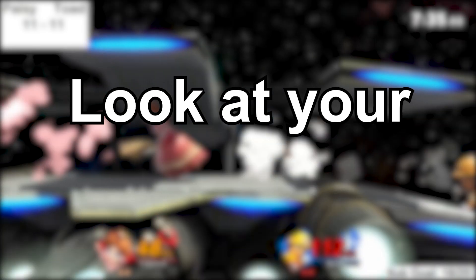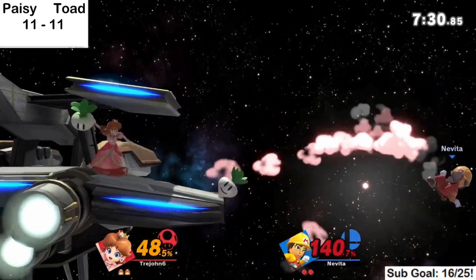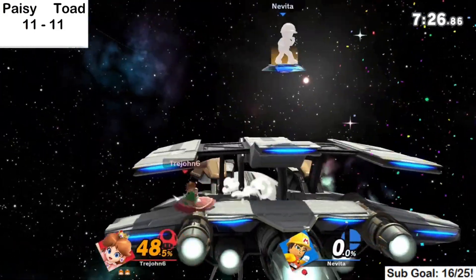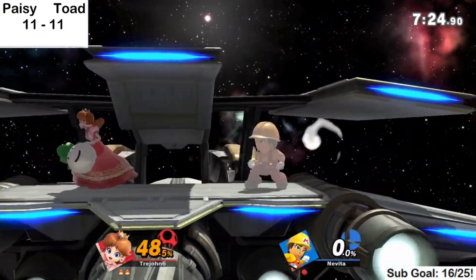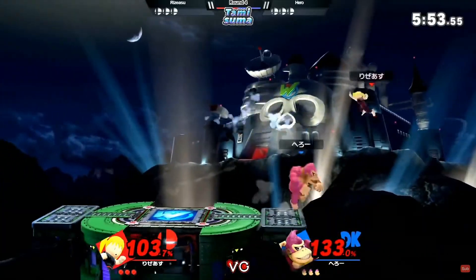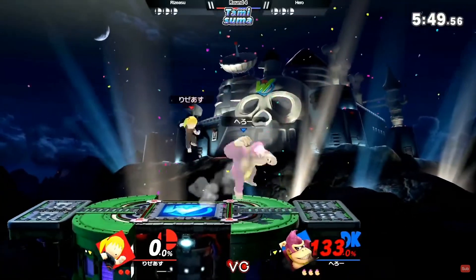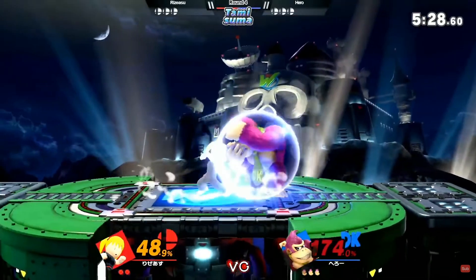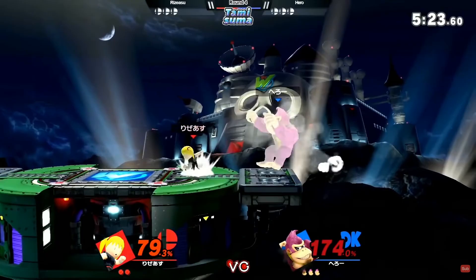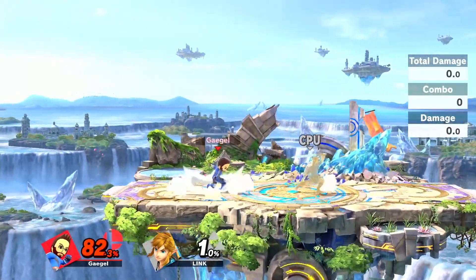Number 4: Look at your recovery habits. Mii Brawler's recovery, when used correctly, is extremely difficult to edgeguard. But if you still find yourself getting gimped regularly, you might have some suboptimal habits holding you back. Popular ones include throwing shot put to cover yourself, even if you could recover high or might even get punished for it. Using shot put to cover your way back is a great option until the opponent predicts it. If instead you just went for a high recovery, you might be much more efficient in avoiding a ledge-trapping phase entirely.